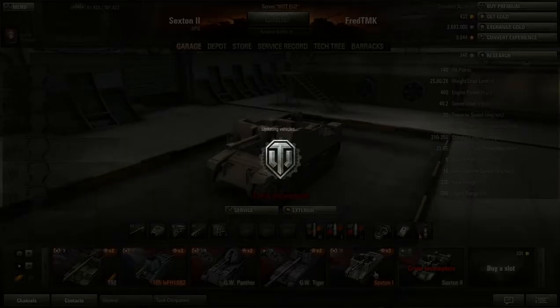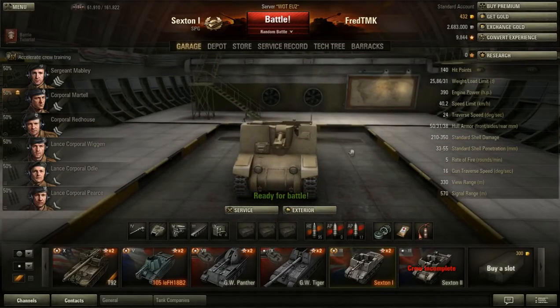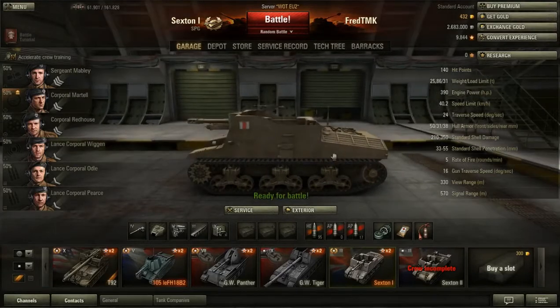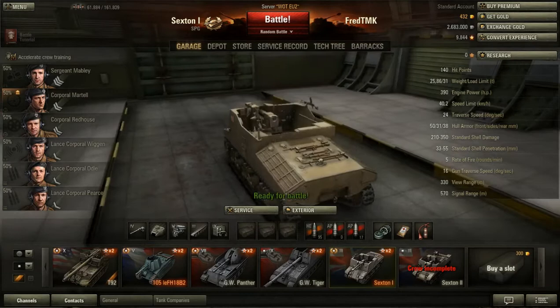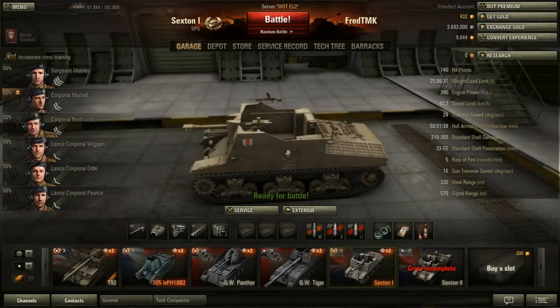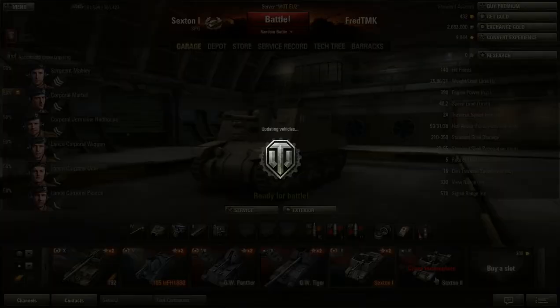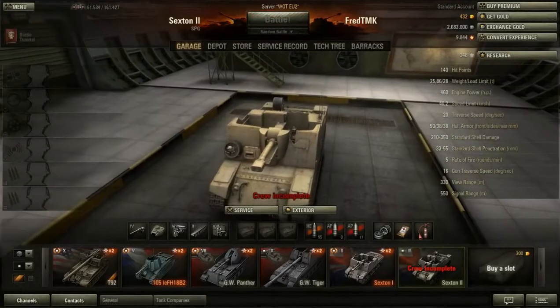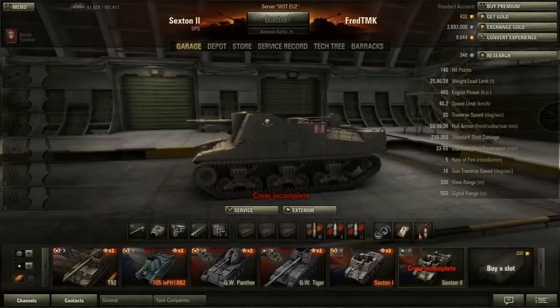It's really the same vehicle, so I don't understand why they introduced this at all. It even plays the same. Anyone that wants one of these can easily just grab the Sexton 2, because it's free — it doesn't cost any gold. So yeah, it's very strange.